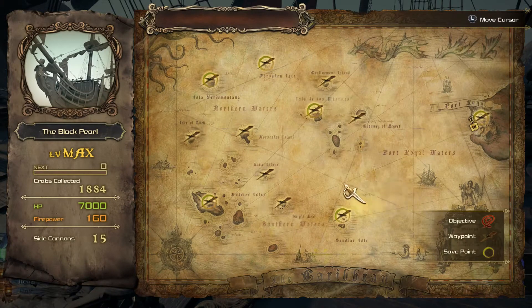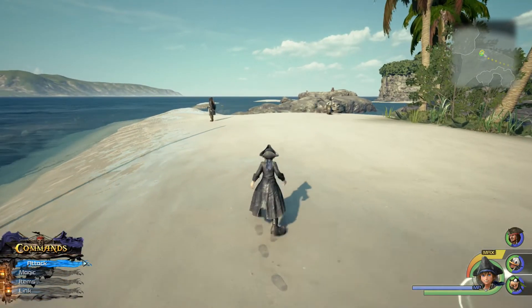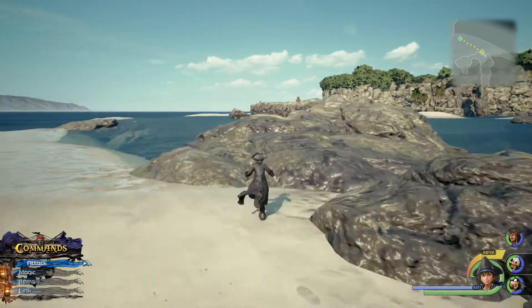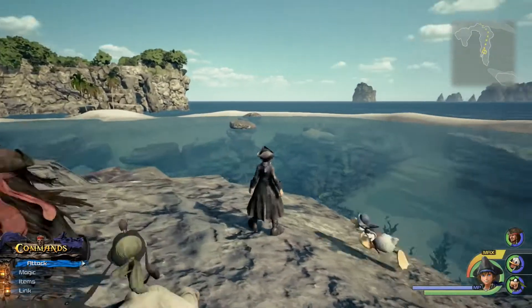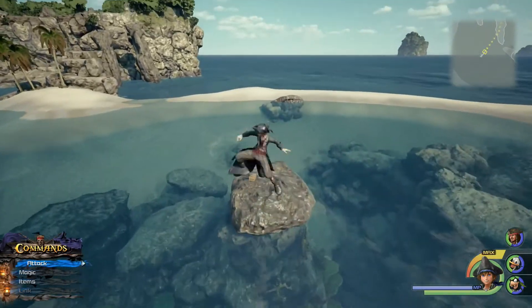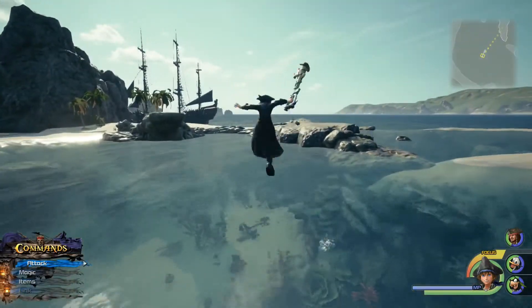Here's Sandbar Isle — we've got a bunch of things to find here. Some of these chests are in really hard locations because they're in the water. I know there's one here I need to look for. But first — there's a little rock formation right in front of me with a chest right on top of it. Let's grab that really quick.